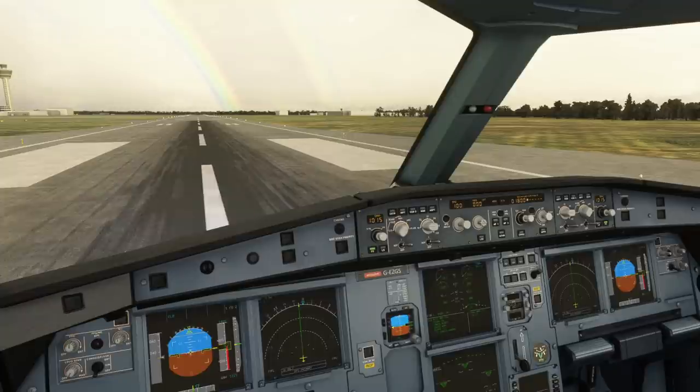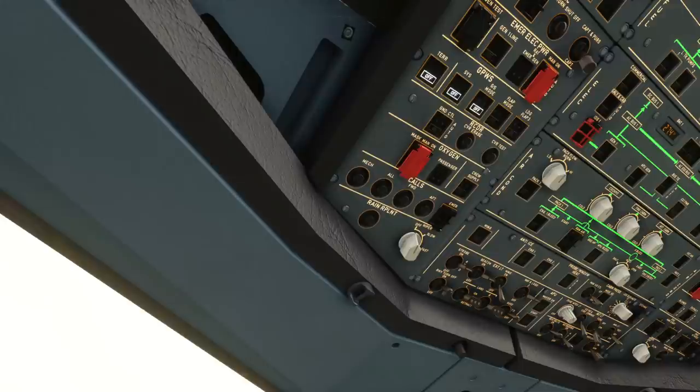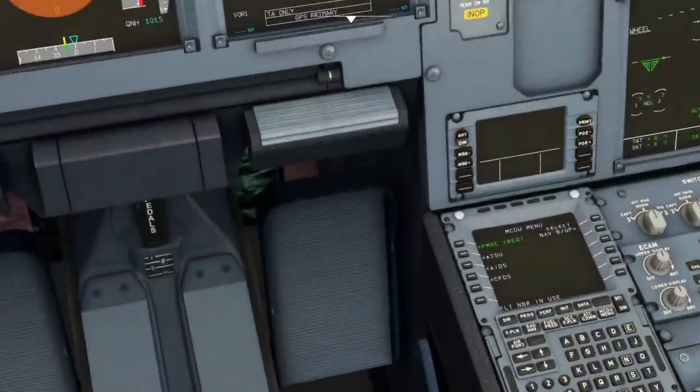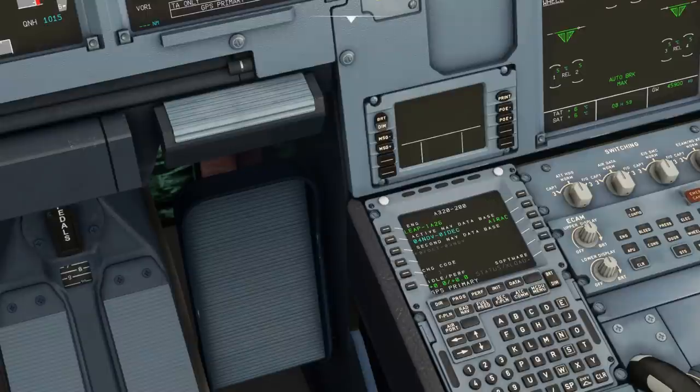I'm also going to go ahead and turn off all of the terrain systems and basically the ground proximity warning system - turn all those off - because otherwise you can get various alarms coming because this isn't a standard way that you'd normally fly the aircraft, so we don't want to be alarmed by any noises we're not expecting to hear. Let's go down then and set up the MCDU information. First thing I'm going to check is that all the IRS is aligned. I've spawned here right on the runway so everything should be up and running absolutely fine.